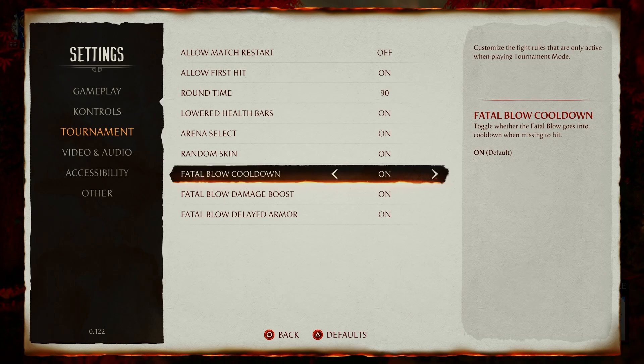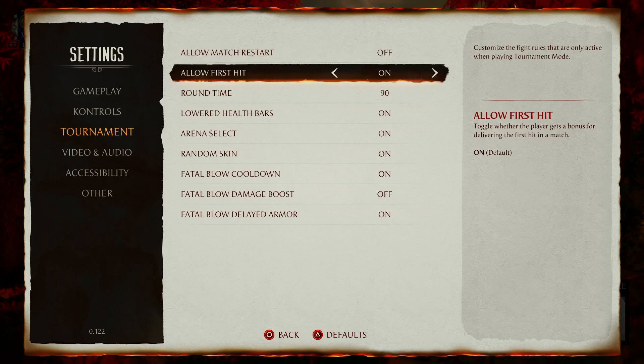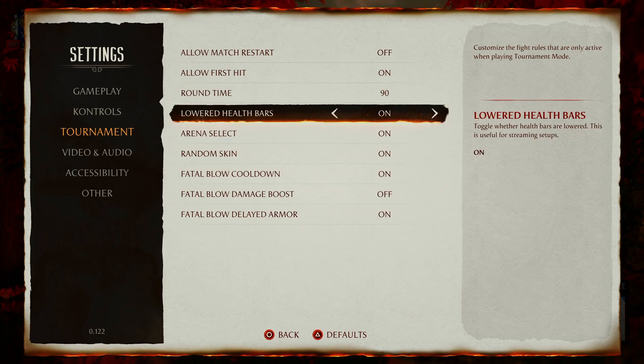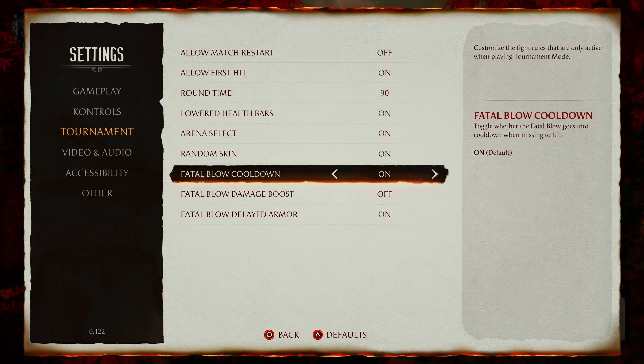Fatal blow cooldown — toggle whether the fatal blow goes into cooldown when missing. Who would set this so fatal blow comes back right away? Why is this even an option? Fatal blow damage boost — this should be off. What is the purpose of being able to hit buttons for more damage? Just turn it off. Fatal blows do what they do, that's all. I don't know why these things are still options or why some of this stuff is even still in the game. This should probably be how it looks by default — all these things are kind of fluff. The most important thing is that fatal blow delayed armor should definitely be toggled to on.